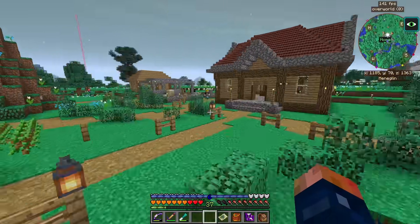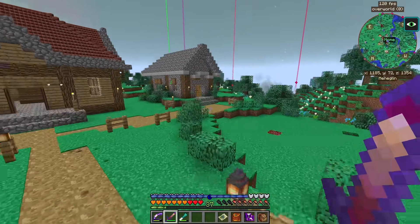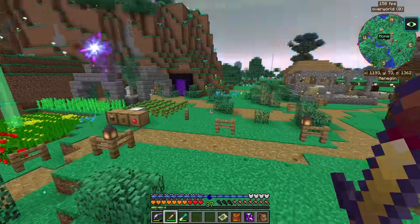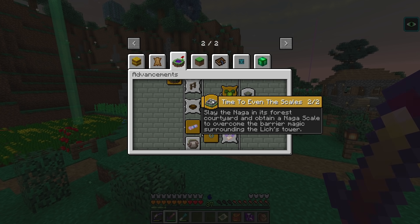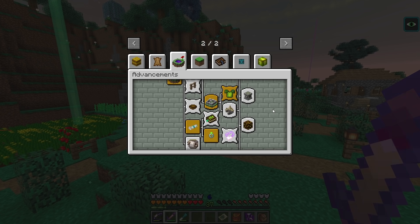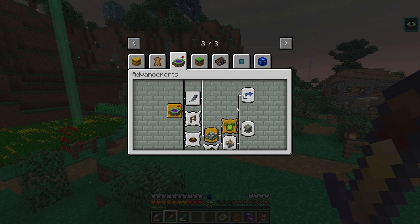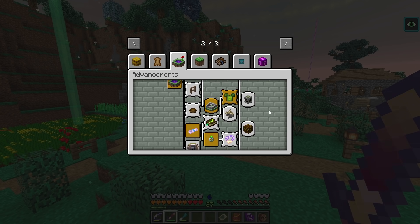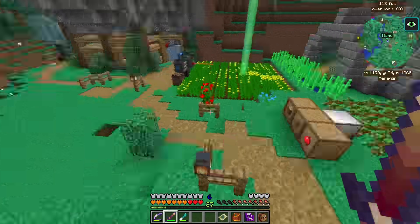Today we have some more fun to get into. We can now go back to the Twilight Forest — I got everything fixed. I went ahead and forced the advancement here, and this is the one I needed to force to get everything else working. Everything else is now working except for this one, which I think I actually have to hunt down one of these guys. But other than that, everything seems to be working fine and we can actually go to the Lich at the top.